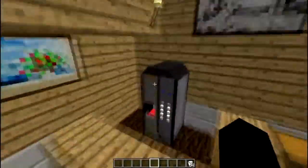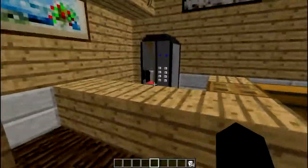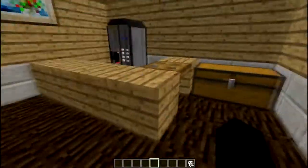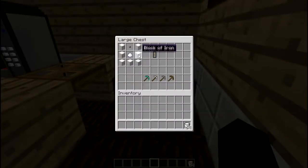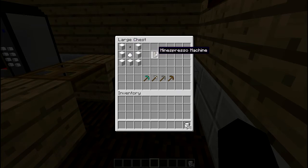Let's go into the coffee shop. Here it is right here — the coffee machine, or the dispenser machine, whatever you want to call it. Here is how you make it: you put seven iron blocks around the edge, one sugar in the middle, and one button on the top — it has to be a stone button. And that will make you the Mindspresso machine.